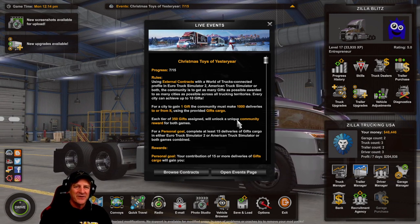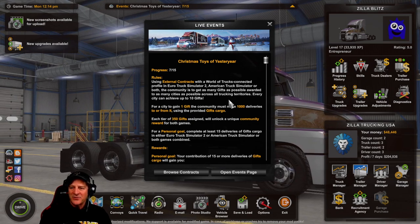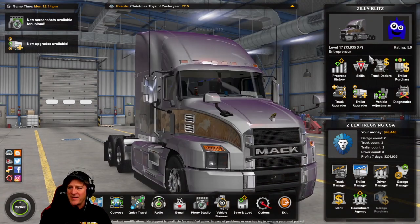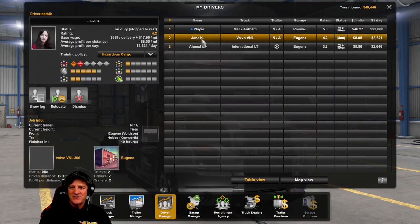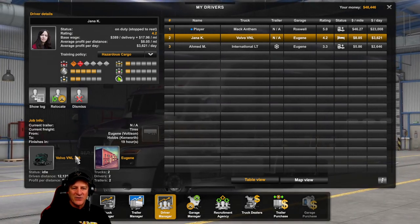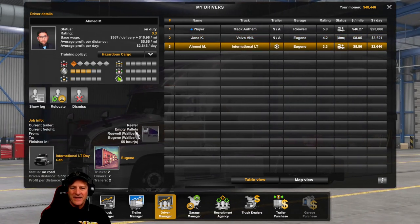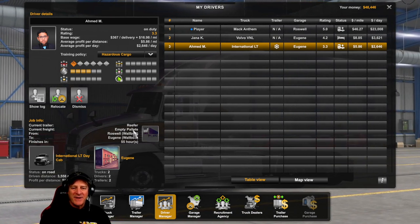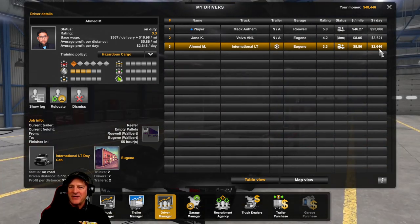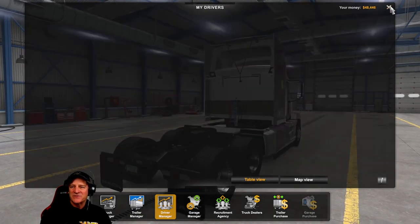For the next trucking episode I'm going to do another one in American Truck Simulator because I'd really like to get closer. Ahmed and Jana Kay made zero money for us again — I don't know what I'm paying them for. Driver manager — what are they doing? Jana Kay is taking tires, finishes in 19 hours. Ahmed is doing empty pallets. Why do they keep taking empty pallets? It's the least profitable run you can make — only making $2,600 a day. Come on, Ahmed. Jana Kay, you're not doing much better — $3,600. And I think those numbers are inflated.